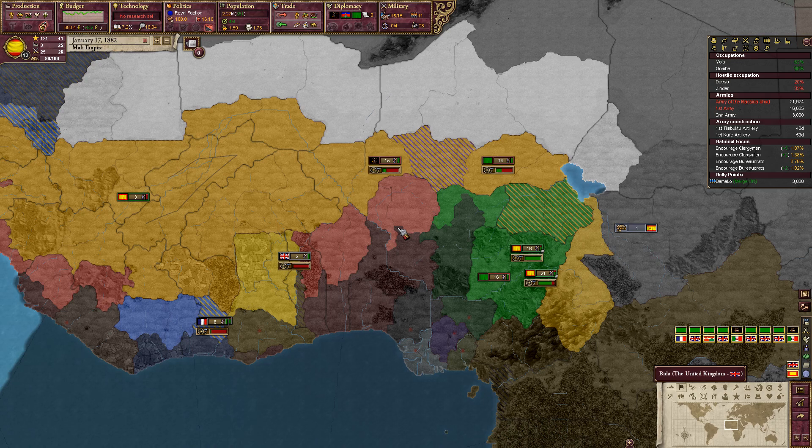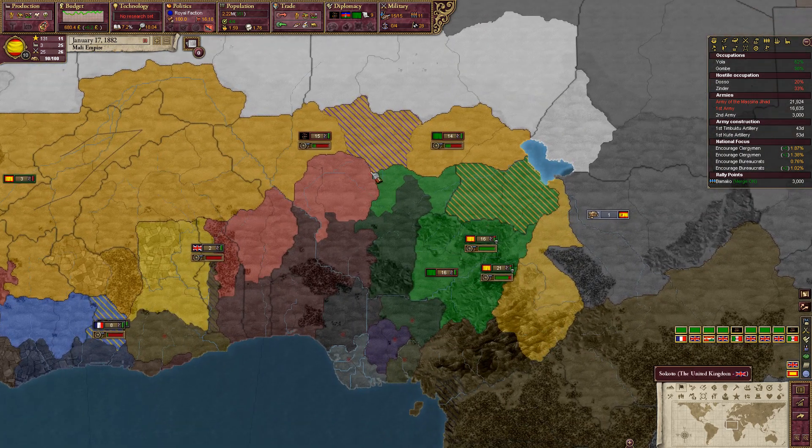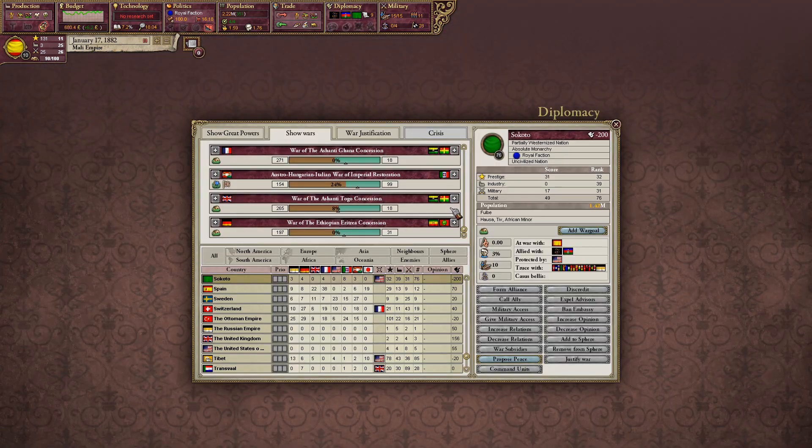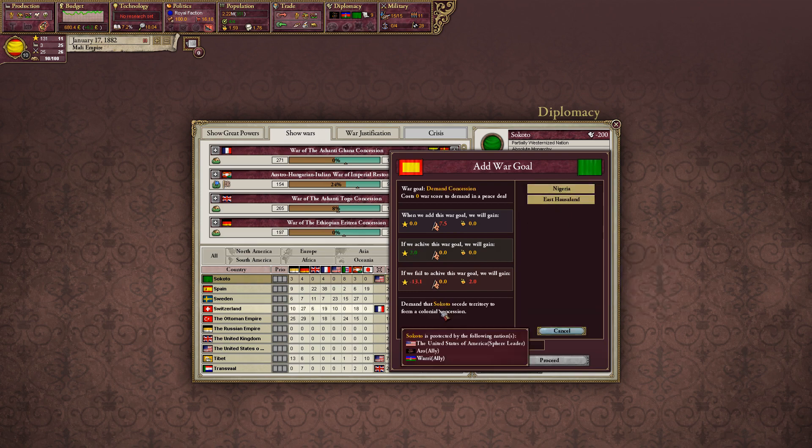Hello and welcome back to Let's Play Victoria 2 with the New Nations mod. In the last episode we declared war on Sokoto to take some land from them, and I was just debating whether or not to add an additional war goal to this war, and I think I will. We'll take demand concession — we can have Nigeria or East Housaland.